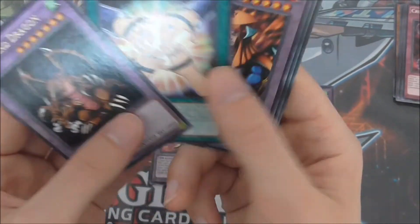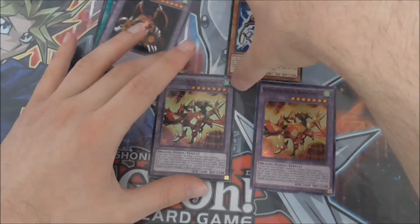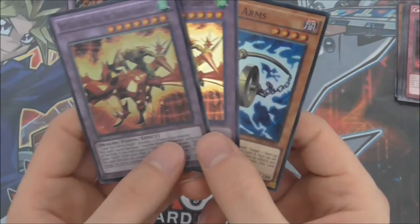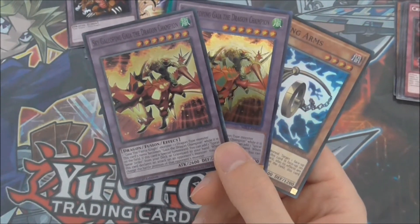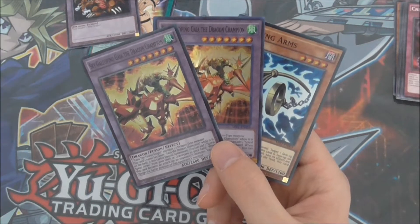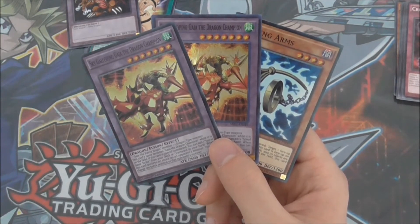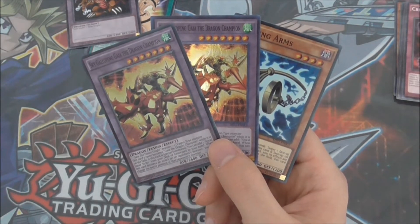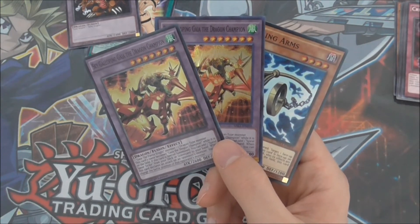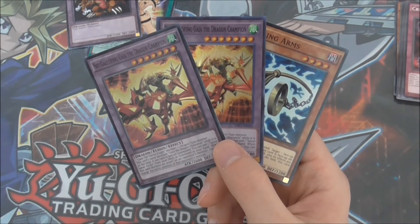So those are the rares I got: two Symbol of Friendships, a Flame Swordsman, a Celtic Guardian, and a Thousand Dragon. And we've got Holding Arms, an American Sky Galloping Gaia the Dragon Champion, and a European version of the same card. Millennium Pack still is pretty good luck, so maybe if I can find a box that's decently valued — not too expensive — then maybe I might get a box sometime in the future. I don't think it'll be in the near future though, because I've got a couple of other things planned. So I hope you've enjoyed this opening. If you want to support Mr. Kingolim, please check out my Patreon page at patreon.com/MrKingLim, and please check out my other Yu-Gi-Oh openings as well. I hope you've enjoyed this video — for now, this is Mr. Kingolim, signing out.